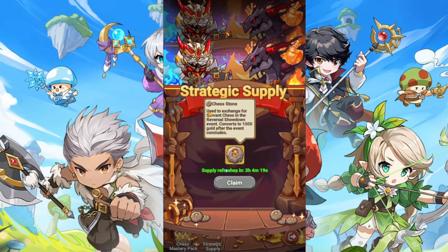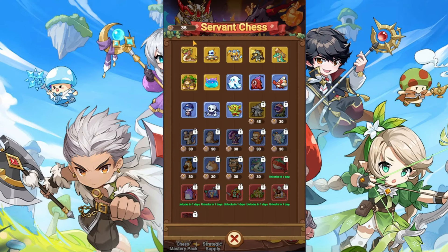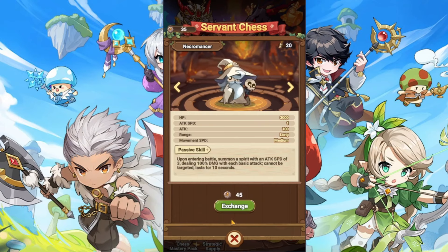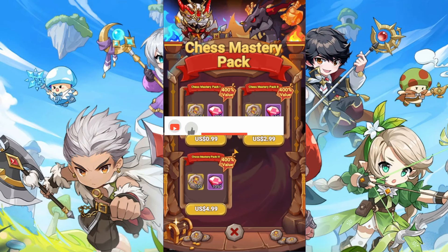The next tab is the track for free items you get by clearing specific stages. For example, on day one there are three free items, and then the fourth reward is a dollar offer where you can select the items you want, confirm, and buy. You can keep going and select whatever items you want from those offers.